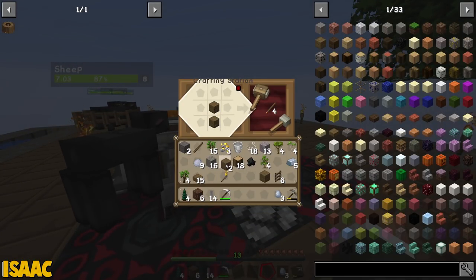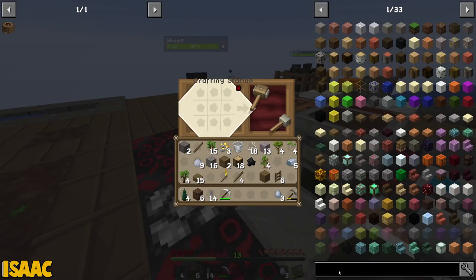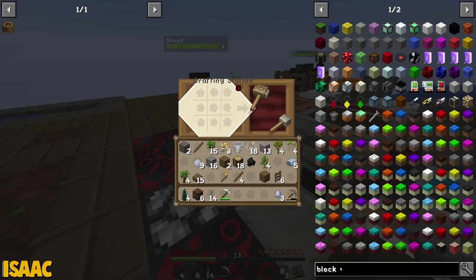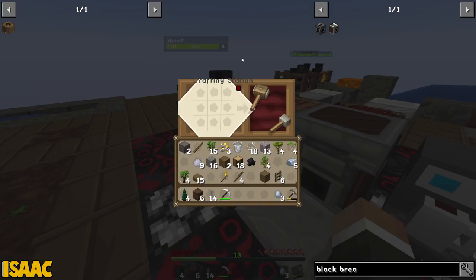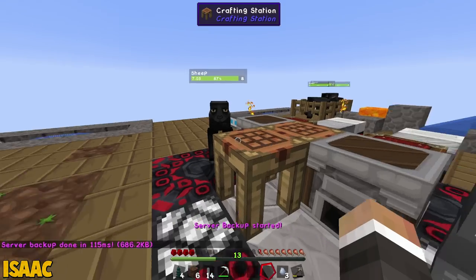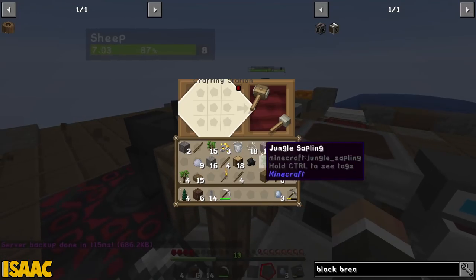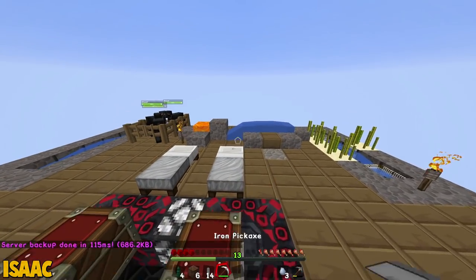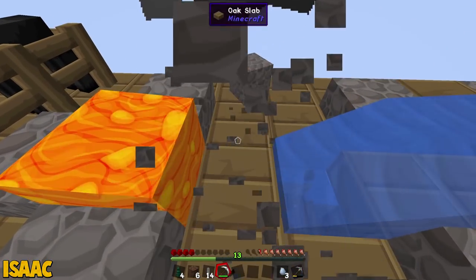We do have storage drawers in the pack, so we can set up a little storage drawer network if we get a lot of one thing that we want to start storing. I might be getting ahead of myself with the block breaker. That seems like it might be a little ahead of our time just yet, because obviously trying to get the redstone seems like it's a bit far out. Did you see — I hear the footsteps and then I just see a piece of paper walking down the street. This is going to be a fun series. It's going to be bizarre.